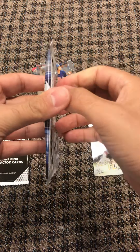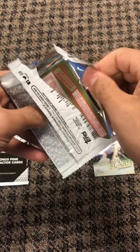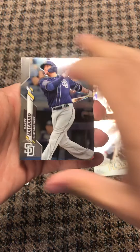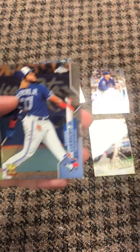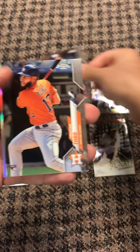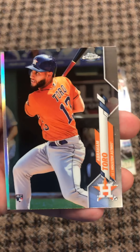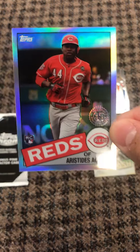Alright, last pack. The value pack was I believe $11.98 from Walmart — I saw the price. Alright, last pack here we go: Manny Machado, there's a Vladdy second year, there's an Abraham Toro rookie card, and there's a 1985 of Aristides Aquino. Not bad, pretty cool.